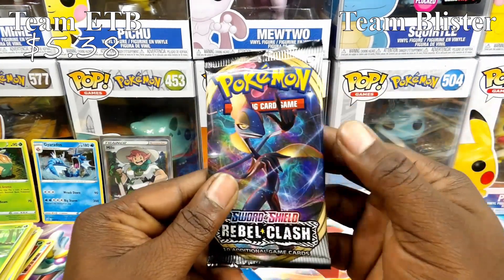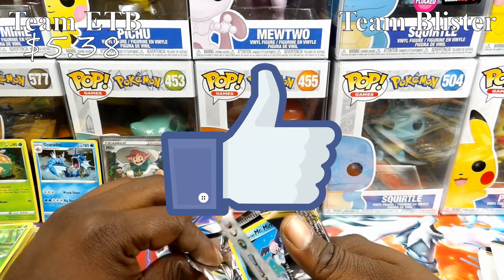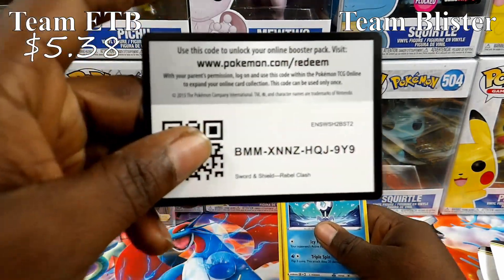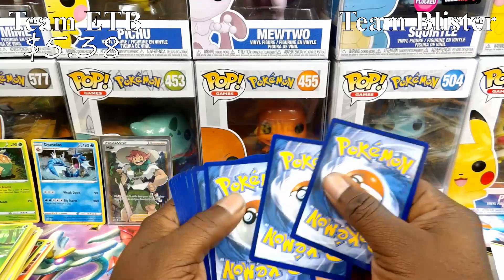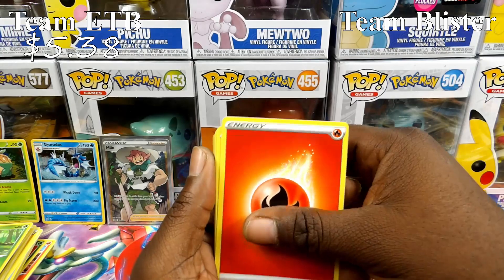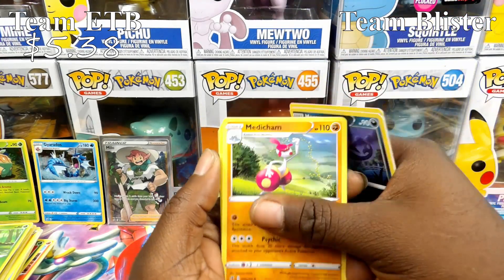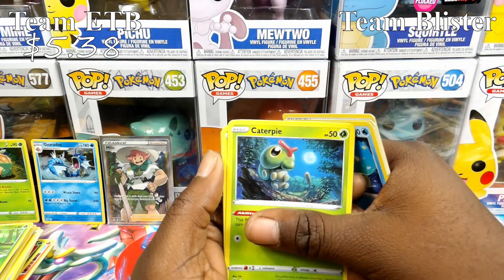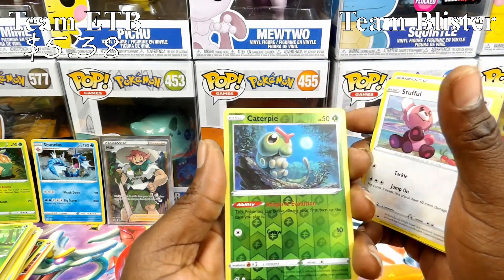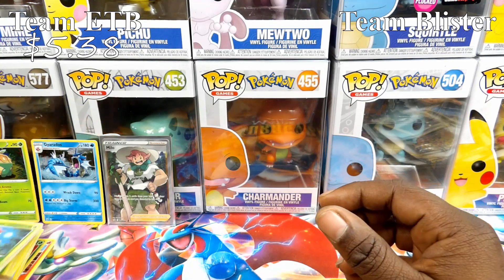Make sure y'all are smashing that thumbs up and like button for these ETBs. Last pack of the ETBs — let's see if it can hold it down and represent. I'm still pretty excited about that Full Art Milo back there, it looks sick. Eighth pack: Hawlucha, Morgrem, Medicham, Galarian Mr. Mime, Caterpie, Barboach, Arrokuda, Stufful, Reverse Caterpie, and a regular rare Spiritomb.